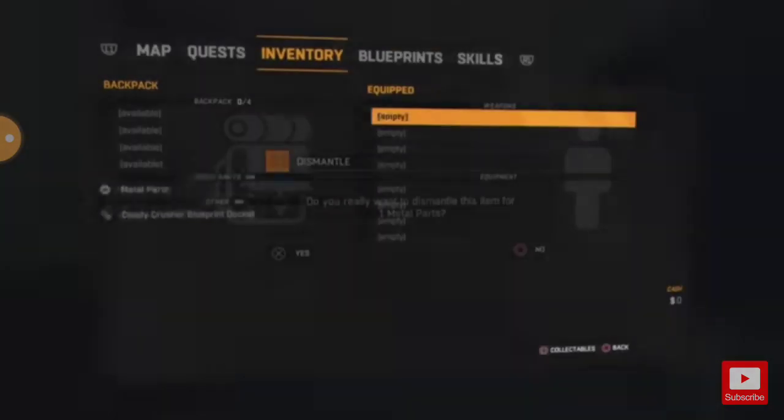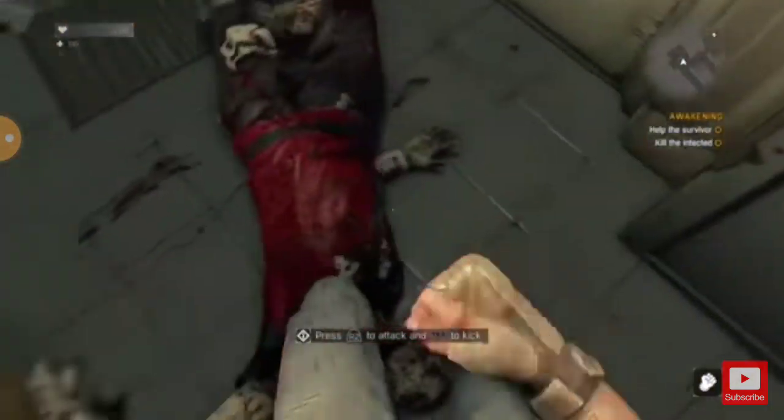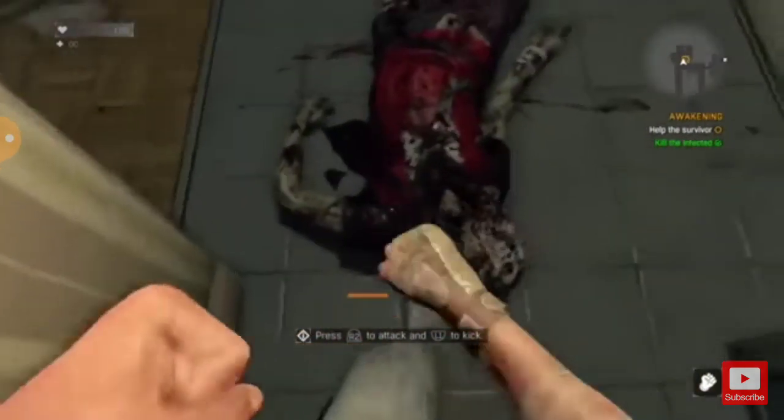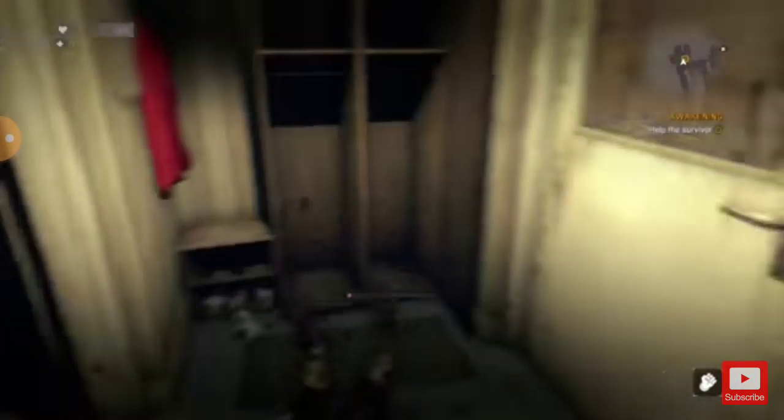We'll skip ahead to my first zombie kill. It wasn't too bad — I dismantled the weapon I had in my hand and just went for the kick. Weirdly, Crane chose to straight leg kick it really awkwardly, but it worked so I'm not complaining. It was a really simple first kill. I didn't overexert myself or overdo it or anything.